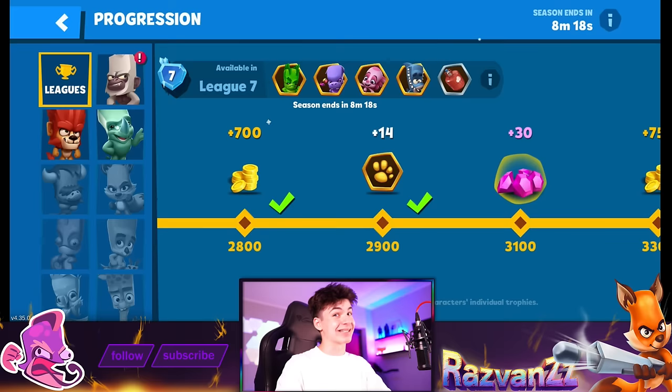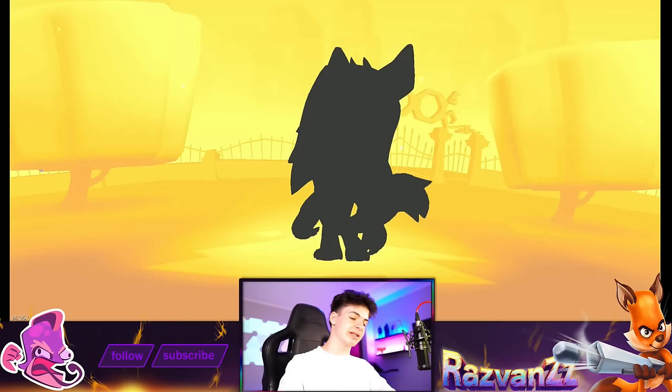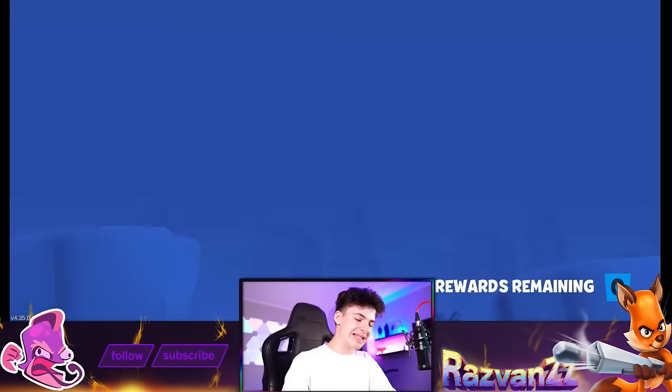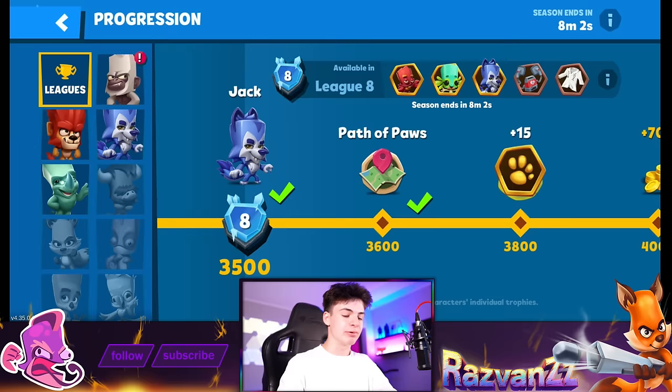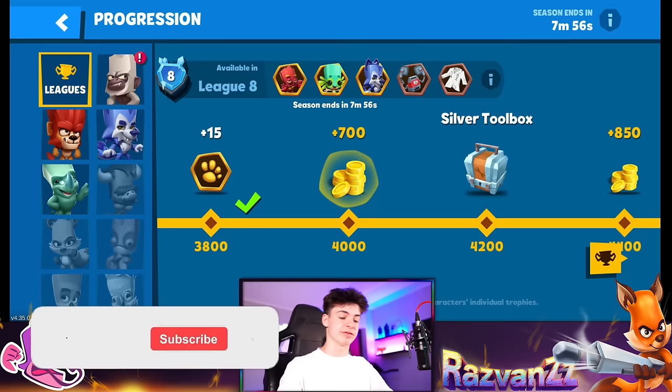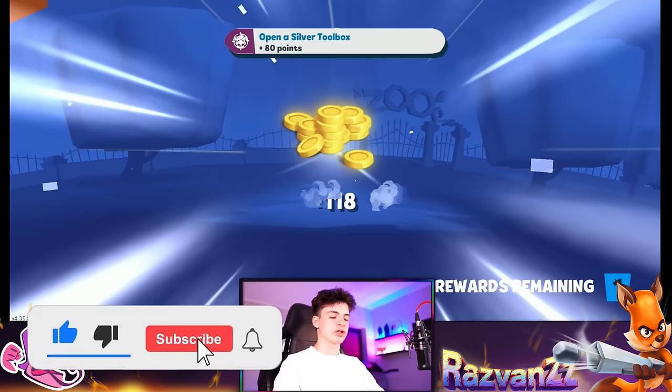Our next character is going to be Jack — another fine addition to our collection. Back in the day they didn't offer characters like this, it was just crates and toolboxes. Path of Pause is also here and you unlock it rather late in the trophy road for some odd reason. The rewards are pretty good out of this though, so make sure you get it as quick as possible.